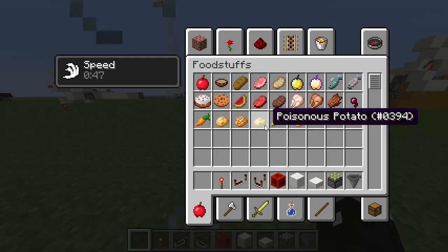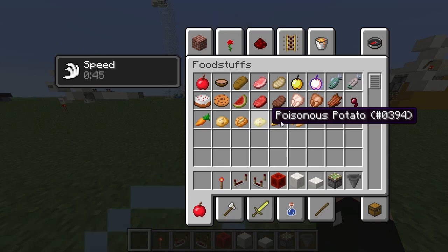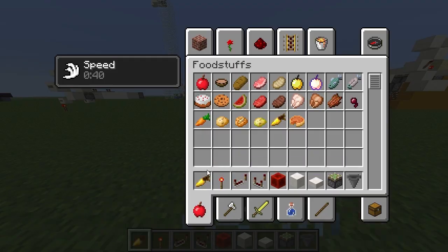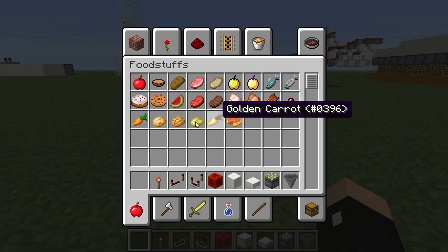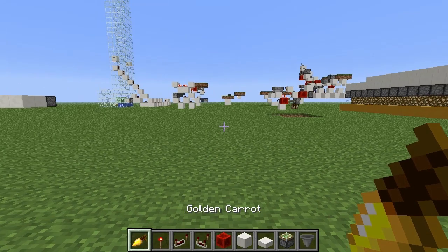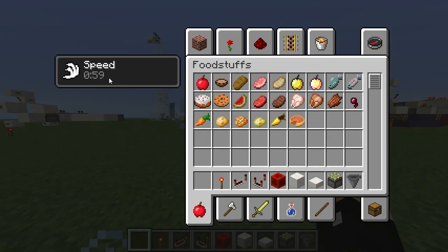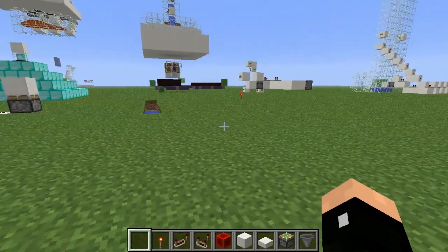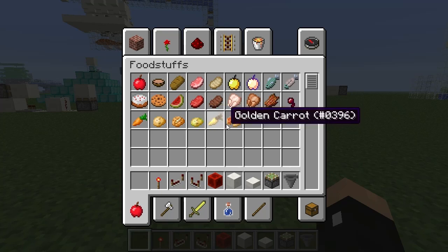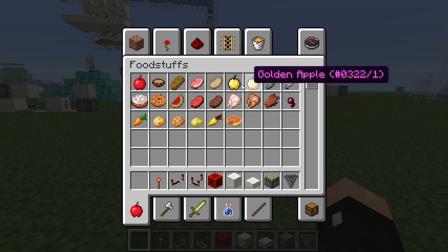I have other things as well. I have this poisonous potato. If I put the carrot down here again, my speed potion is cancelled, so I can easily toggle on and off just by dragging it down — it disappears and I have speed — and I can do it again and speed disappears.